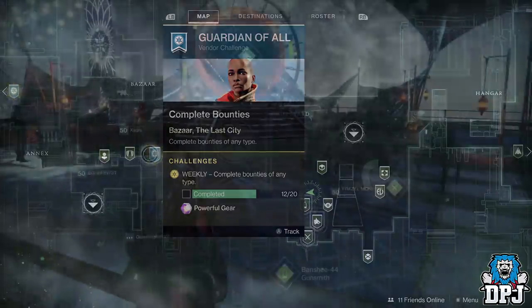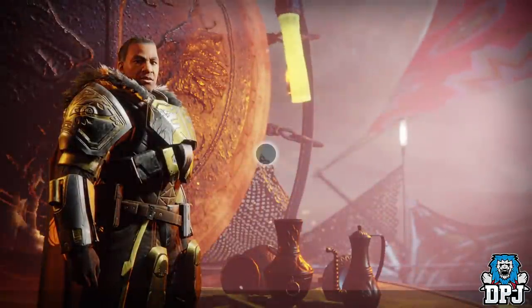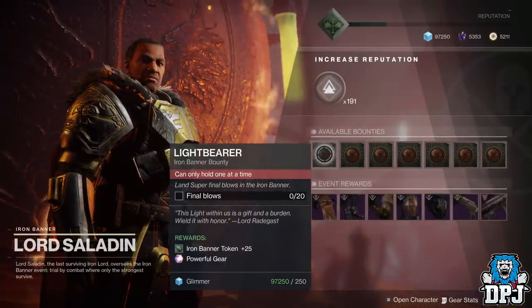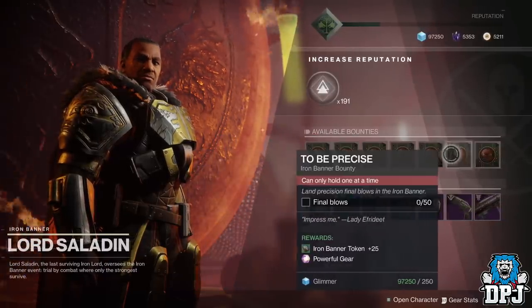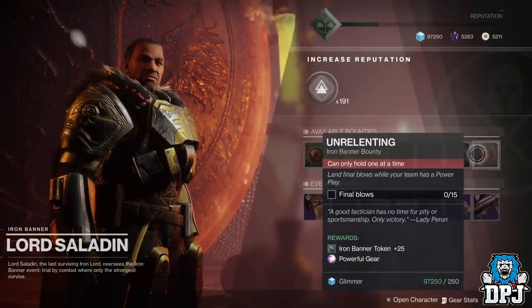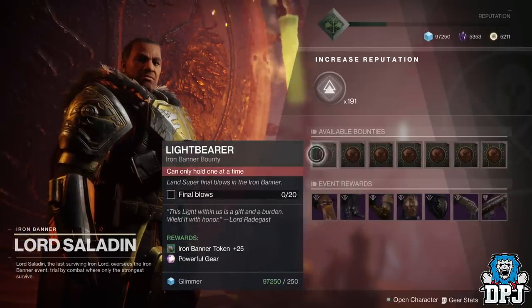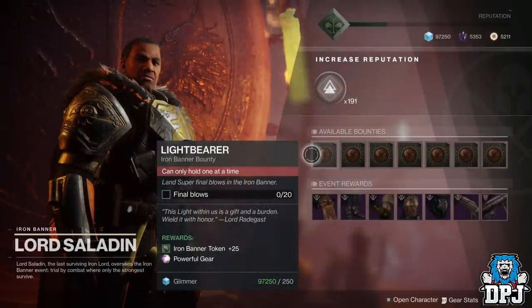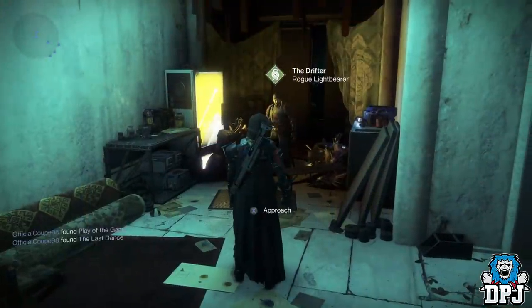Now onto bounties that do work and you can stack. Iron Banner is here and it's part of why I dropped this video early — Lord Saladin offers seven bounties which, if you complete and cash in, reward you powerful gear. These I stacked last time and they worked a treat. If you're yet to do these on your main, second, or third characters, definitely grab them, complete them, and stack them in your inventory ready for Joker's Wild DLC.